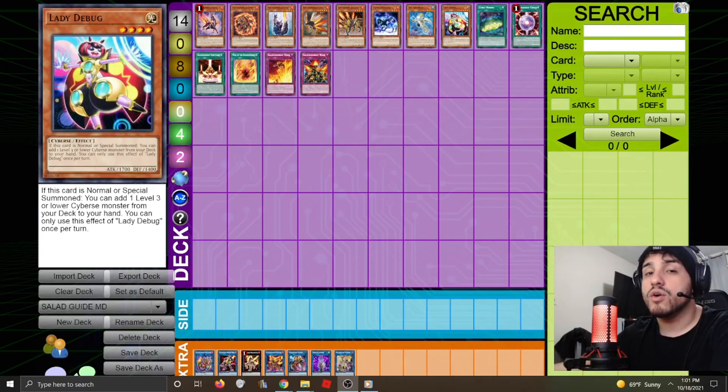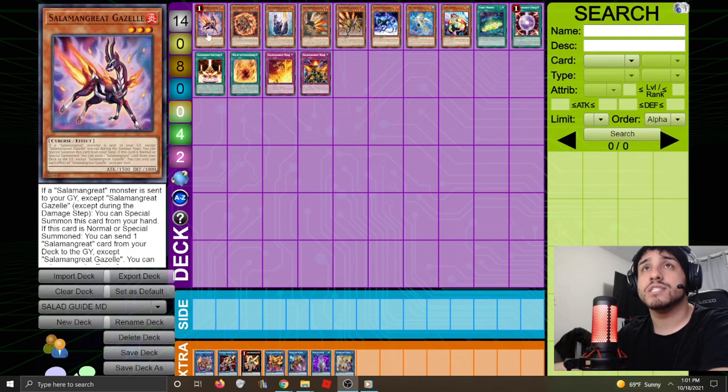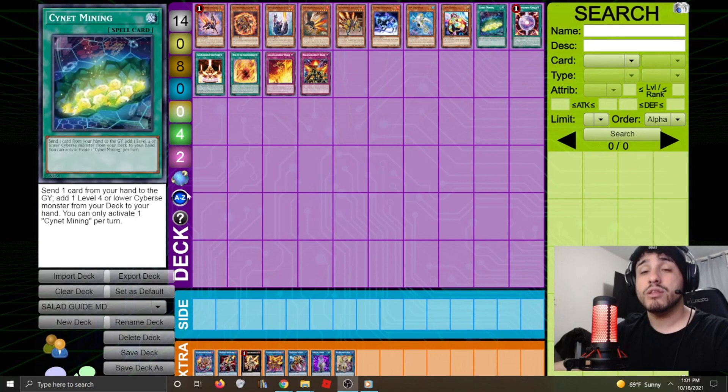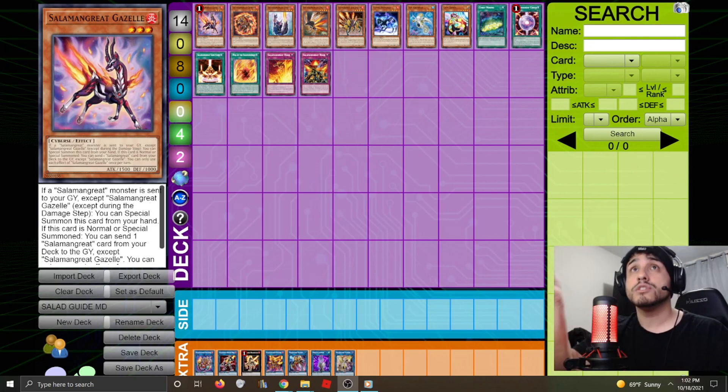Now let's go to the card-by-card section. Salamangreat Gazelle is considered the best card in the deck. Whenever a Salamangreat monster is sent to the graveyard — even from hand or deck, except during the damage step — you can special summon Gazelle from your hand. Once summoned, you can dump any Salamangreat card you want: monster, trap, or spell. It's an extender slash Foolish Burial Goods or Foolish Burial. Both of Gazelle's effects are hard once-per-turn.